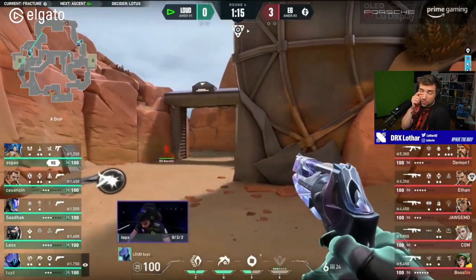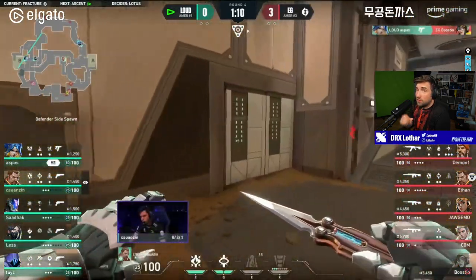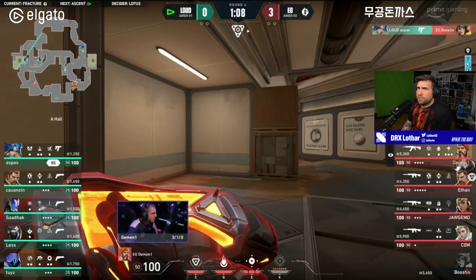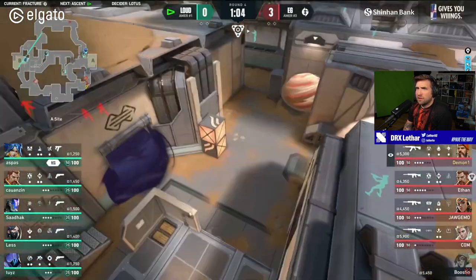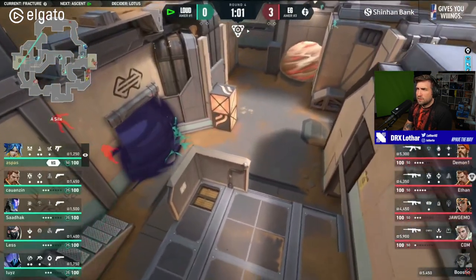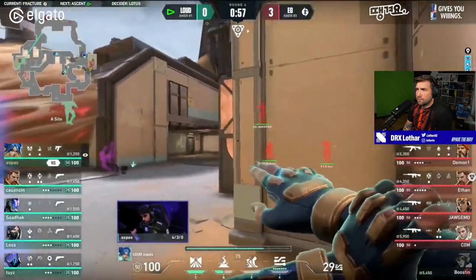Breach Aftershock was used in Tower as well — didn't even see it because it was a little bit overkill. Boostio is a little bit caught off guard. I think he needs to play a little bit safer because this is not the first time he's died. Aspas just popped the ult though. He's a scary man.